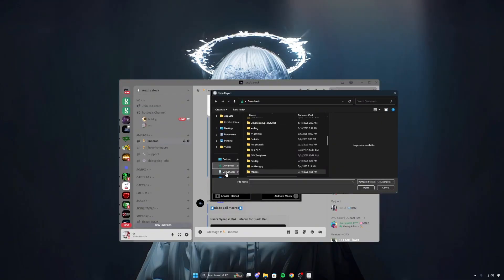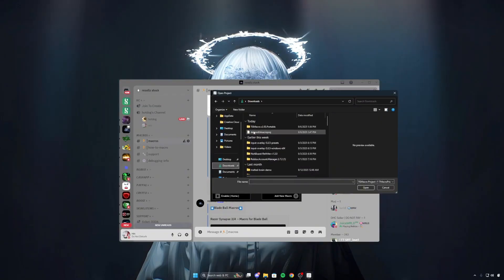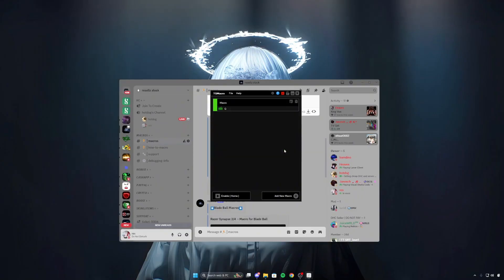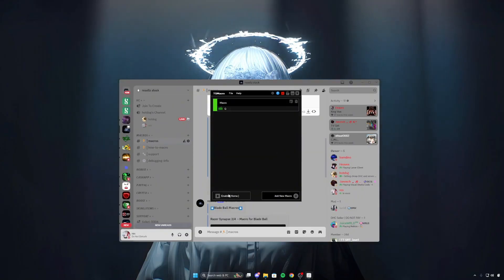We can go to our downloads and select the macro we just downloaded. Once we import it, it'll look like this. We can delete auto emote — unless you have a little bit of IQ and can figure out what it does. Then we can enable the device.